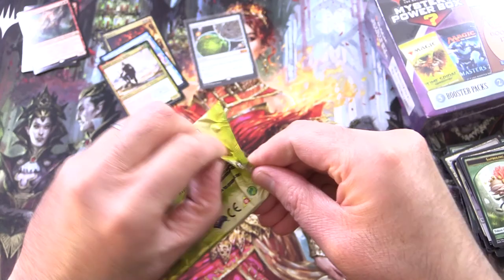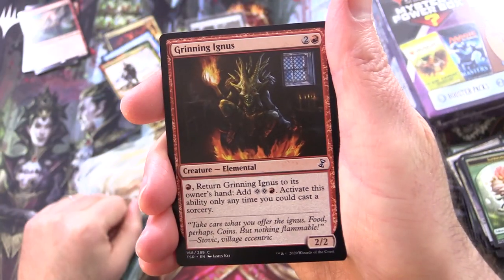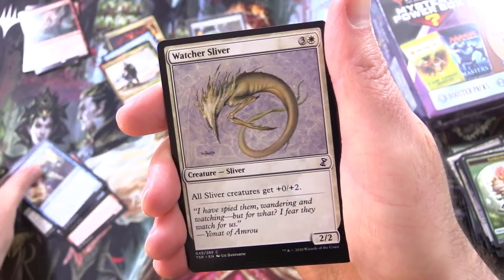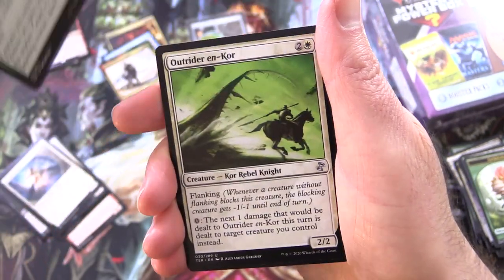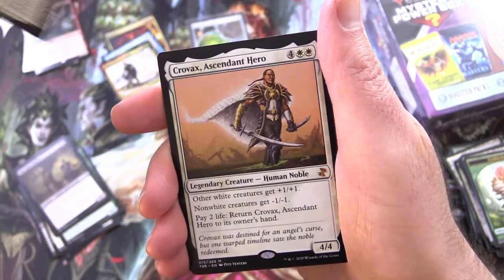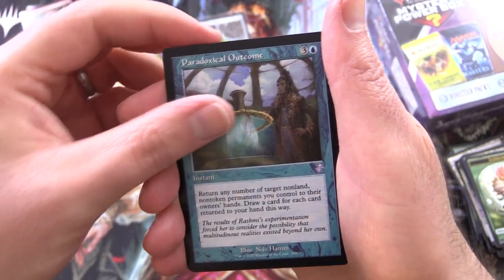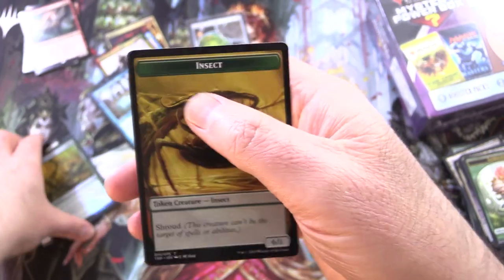Time Spiral Remastered — I actually wish I could have opened more of this, but then boxes became scarce and the price went through the roof, so glad to see these here. We have Grinning Ignus, Sarcomite Myr, Thornwield Archer, Death Spore Thallid, Rift Elemental, Infiltrator il-Kor, Watcher Sliver, Knight of Sursi, Sporesower Thallid, Outrider en-Kor, Big Game Hunter, Riftmarked Knight, and a Mythic — Crovax, Ascendant Hero. So two Mythics so far. Paradoxical Outcome with the retro border, which is pretty decent, and a Foil Gaea's Anthem with an Insect Token.